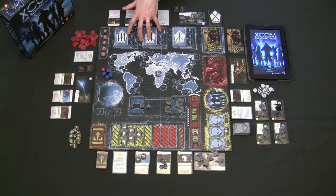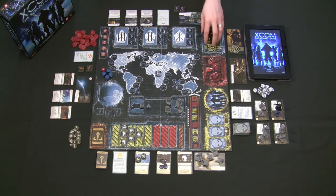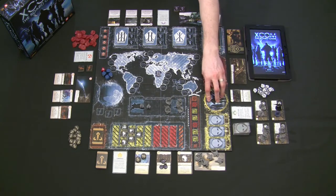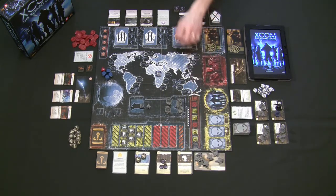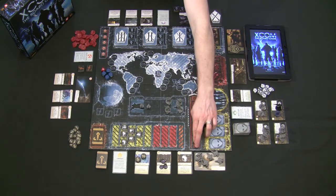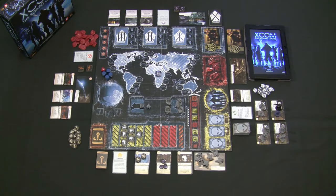Every scientist you put towards technology costs one credit. Every soldier put towards missions, the final mission, and base defense costs one credit. Base defense is very important — if your base ever gets to orange status, you've been completely infiltrated by the aliens, the XCOM base is destroyed, and all of humanity's hopes have been dashed.